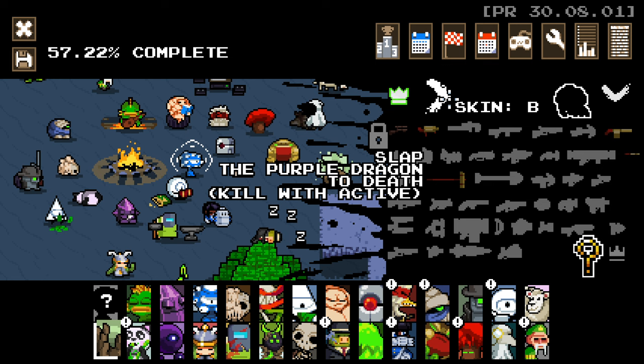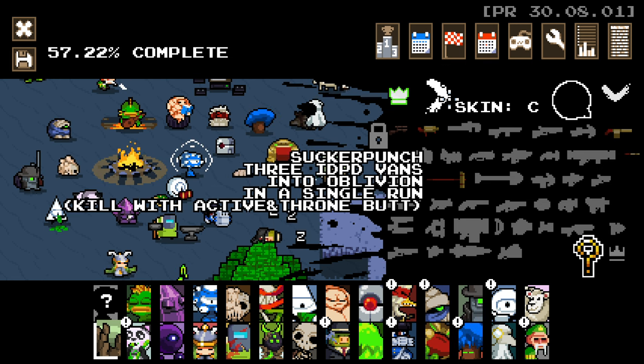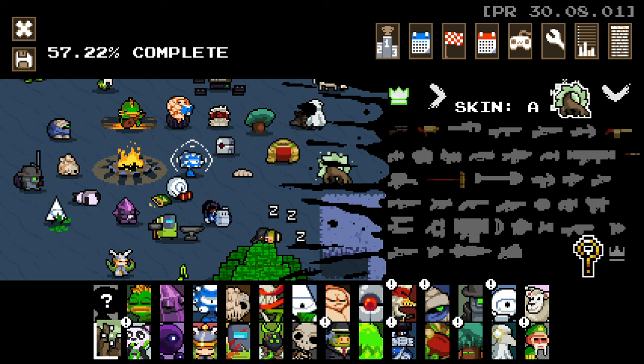Let's see what we do for these again. Slap the purple dragon to death with active, and kill three IDPD vans using that Throne. So, let's give that a go, shall we? Let's jump on in.